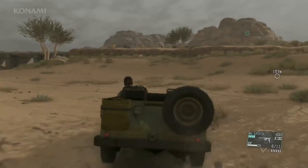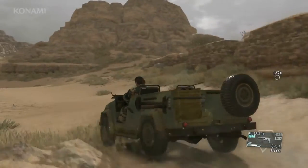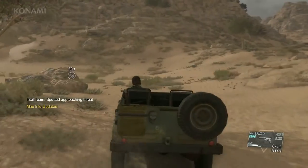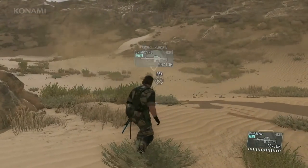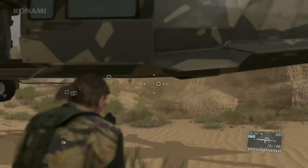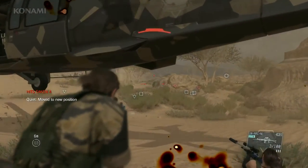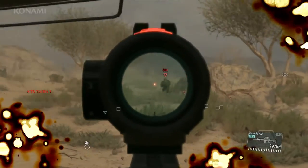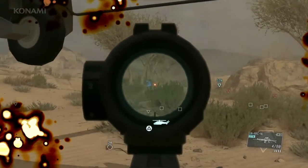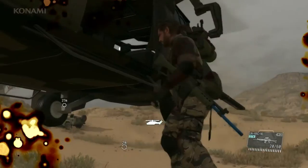This is Pequot, arriving shortly at LZ. Enemy presence detected. Have arrived at LZ — standing by. Support helicopter has arrived. Let's keep a lookout and provide some cover for Quiet if she needs it. The coast is clear, so let's go ahead and get on the chopper and leave the mission area.